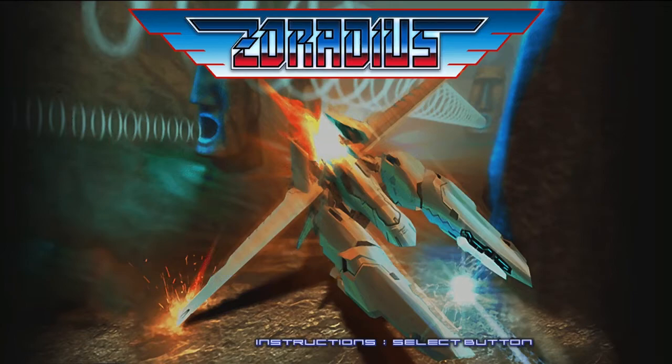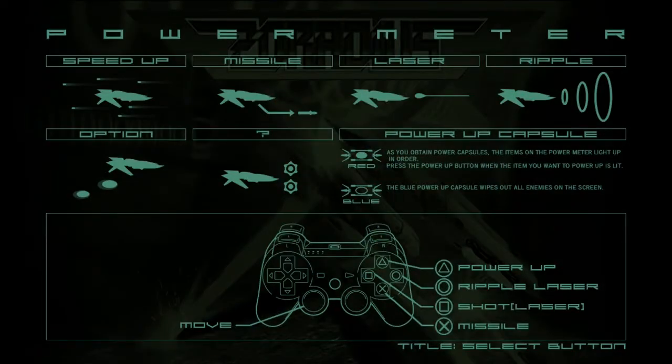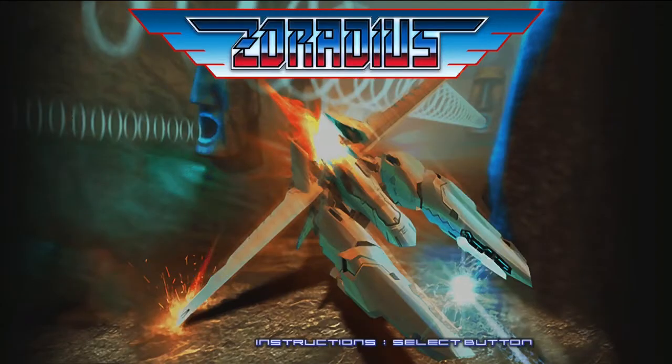There are instructions: select button, triangle for power up, circle for ripple laser, square for shot laser, X for missile. And then just like regular Gradius, when you get power-ups, press triangle when you want to activate the power-up. Oh man, so cool — let's go!